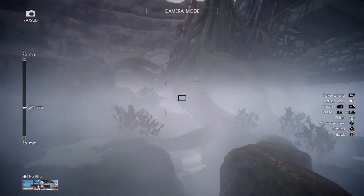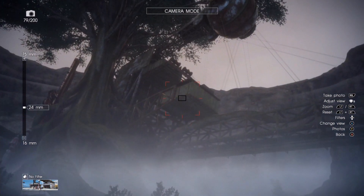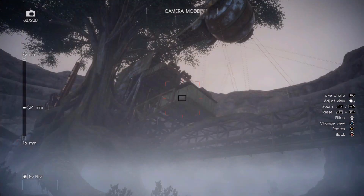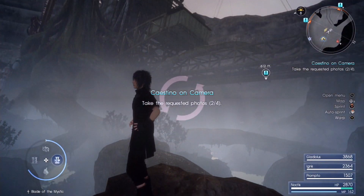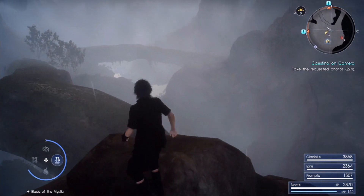Now we're at the location of the second picture. It's all about getting this big-ass machine in frame. Stand on one of these rocks, as close as you can get, and then snap it — and it should be fine.